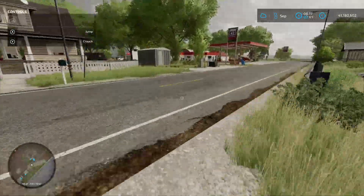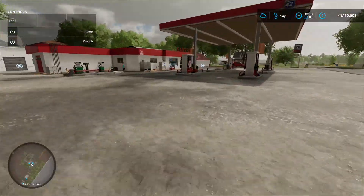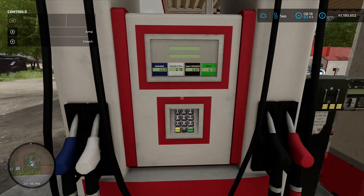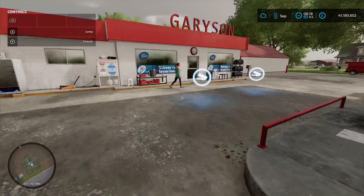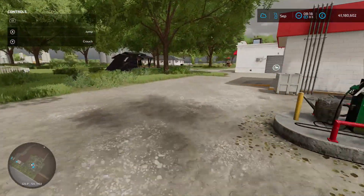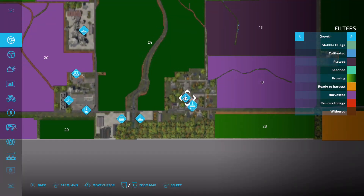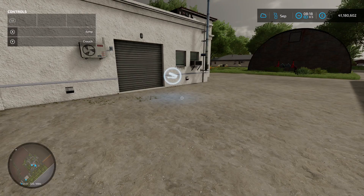Coming up over the road, first up you've got your fuel station selling at 69. There's also a sell point there called Stone Valley Fuel Stop. Around the back, there's another sell point called Fast Food Restaurant. And that's your map.